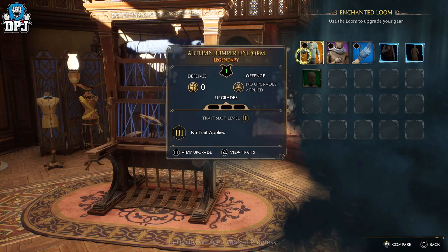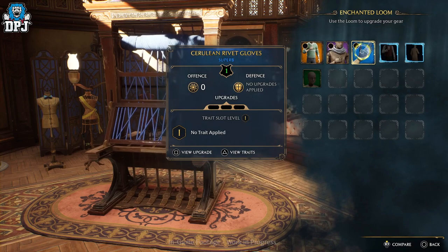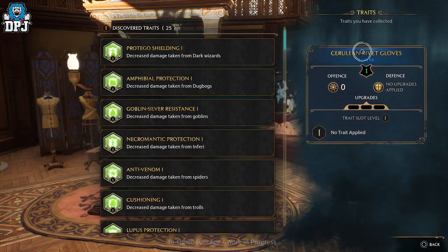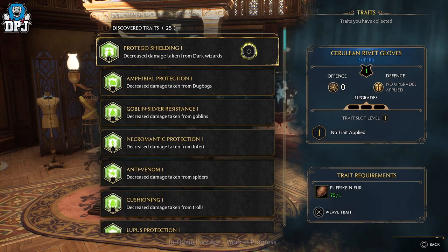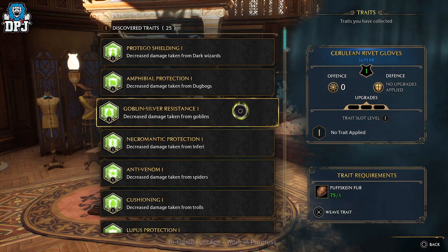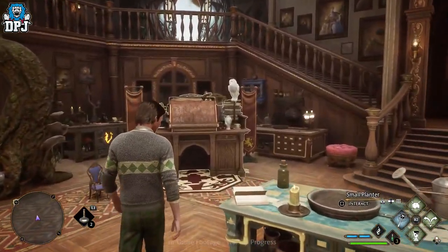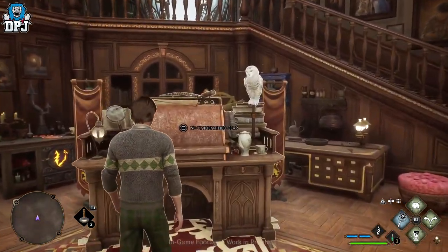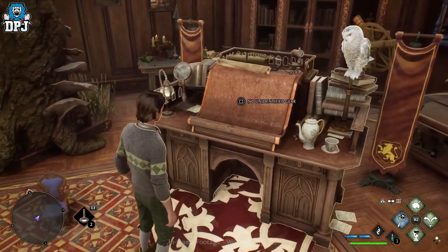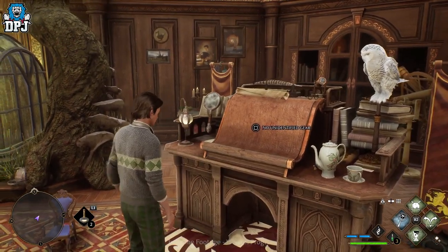You can lock how you want to look, meaning if you find an amazing piece which you just want to wear, that's fine. The Loom allows you to do just that — sort of like a transmog system. You can apply traits and upgrades to gear, which is cool. Also within this room is the identification station, where you bring gear you've found in-game to identify what it offers and what's possible with it.